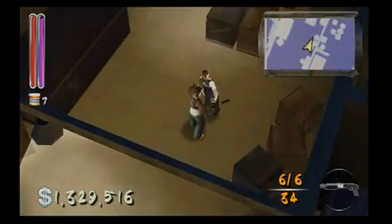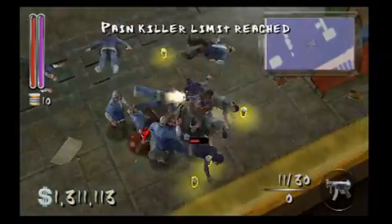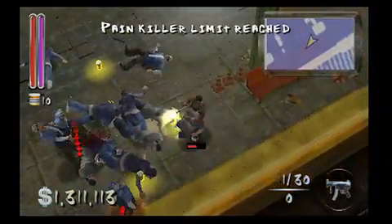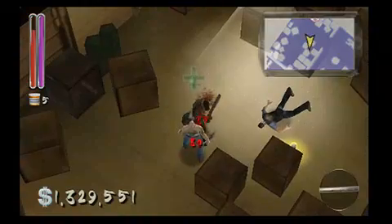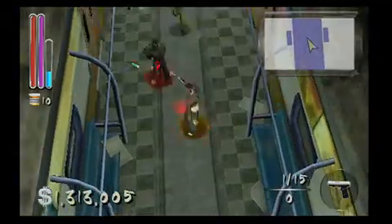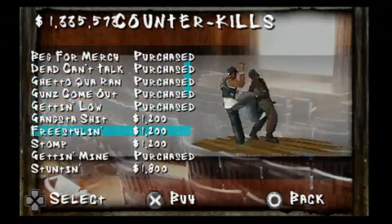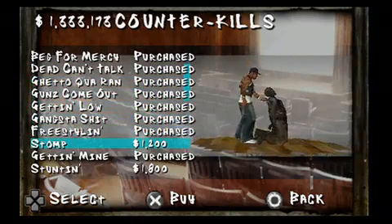While 50 is a sure shot with a gun, he has more than one way to clean up the hood. He can use his fists to beat down the opposition, or when things get tough, he can snatch them up and use them as a human shield. You can also pick up just about any item lying around the environment for some blunt trauma. But probably the most impressive and fun way to take out enemies is the counter kill. These over-the-top moves allow 50 to exact his revenge in the most brutal of ways, and with so many different counter kills, you'll find yourself playing just to catch each and every one.